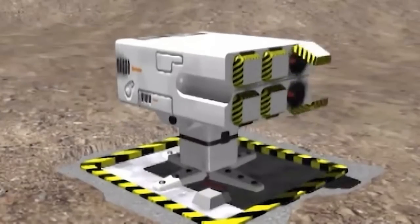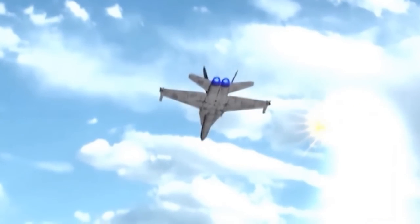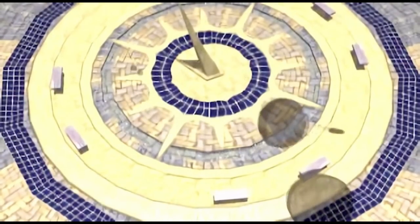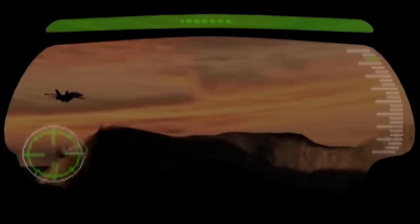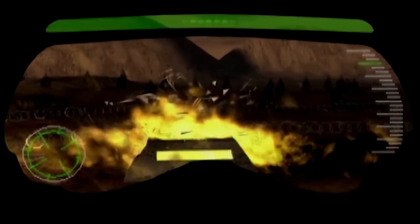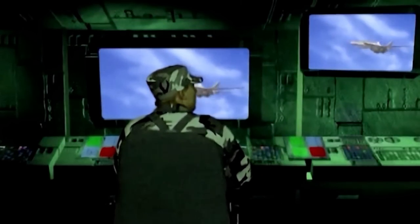GDI used F/A-18 Hornets as their primary multirole fighter. They can only be seen in cutscenes, such as one being shot down by a Nod SAM turret. Another scene shows the shadows of two F-18s flying over a sundial somewhere in West Africa, dropping parabombs onto enemy forces near the sundial. Yet another cutscene shows an F-18 performing a bombing run on a Nod base in order to cover retreating GDI forces. The last cutscene shows an F-18 performing a bombing run from the monitor of an enemy battle station, before this station is successfully destroyed.